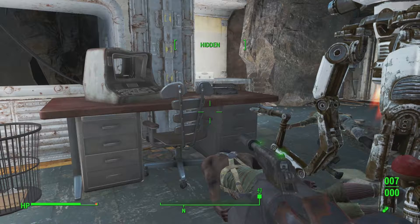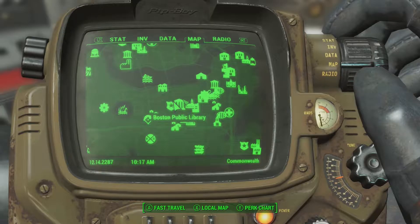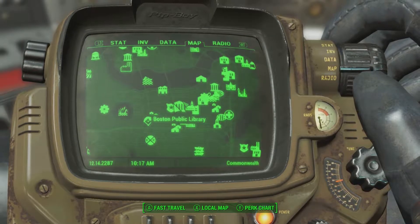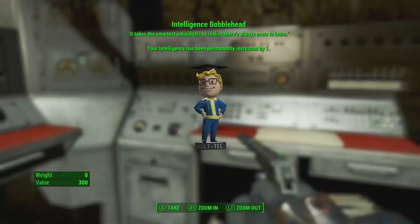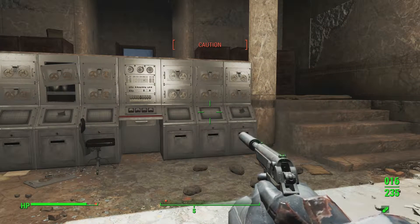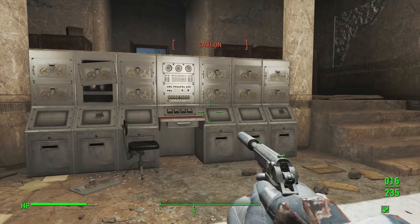Next on the list we have the intelligence bobblehead, located at the northwest corner of the Boston Public Library. Fairly easy to get into if you have lockpicking for an advanced lock - just come in through the southwest door.